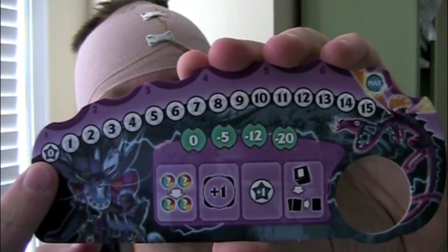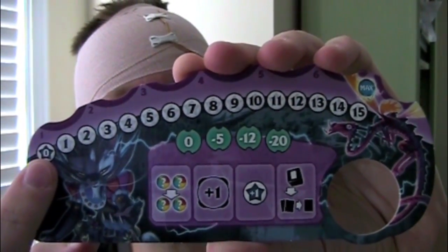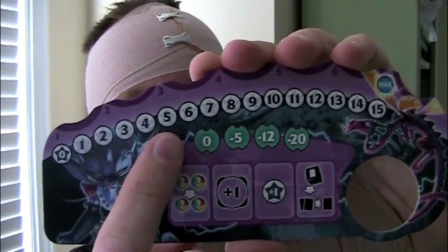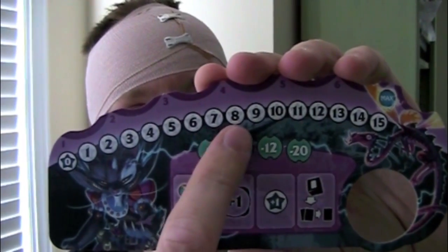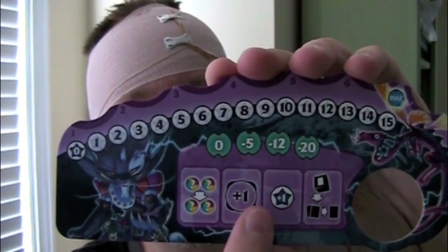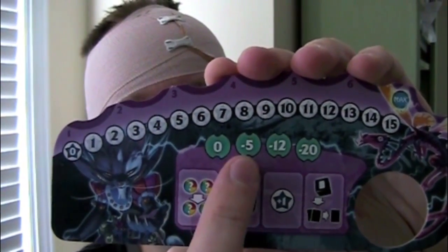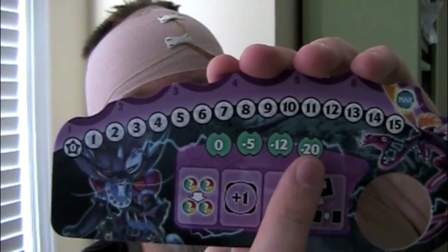Each player has an individual player board which shows the summoning gauge, which starts at zero and tells you how many cards you can have in play. For each star you collect, and based on certain power cards and special bonus actions, your summoning power increases and you can have more cards in play. Each player board also shows 4 bonus actions available to players at any time, but each special action costs points: the first costs 5 points, the next 7, the next 8 off your score at the end of the game.